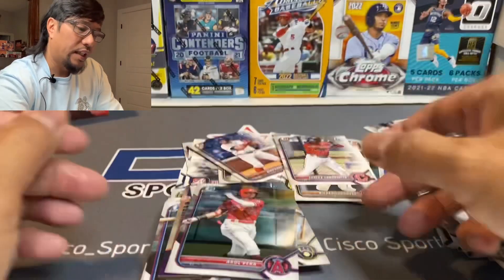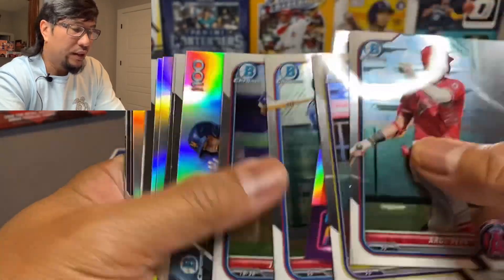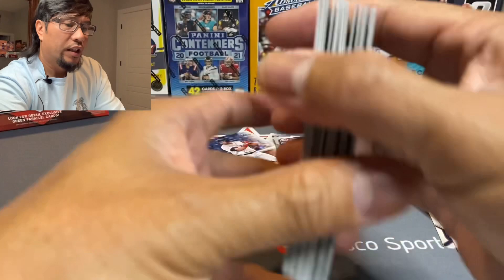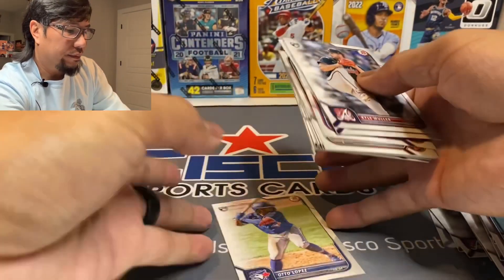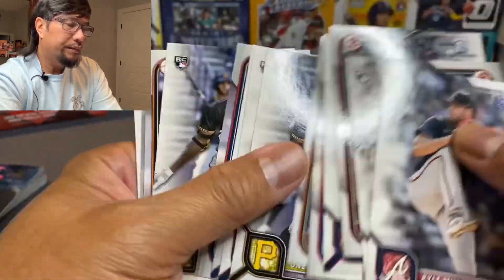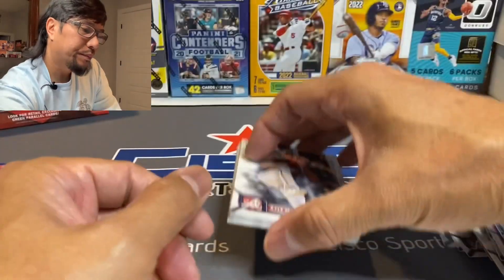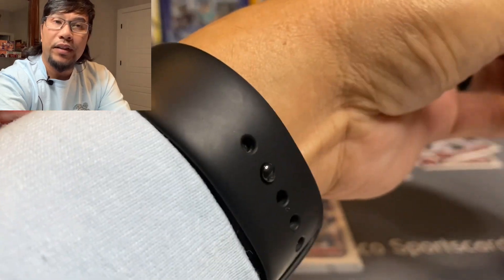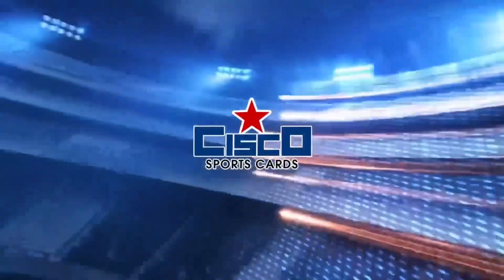Let's go over some of the highlights — not many. We've got tons of rookies, lots of chrome cards. We picked up two Shoheis, which is not bad for me because I PC him. A lot of our rookies are doubles. As always, thanks for tuning in — don't forget to hit subscribe, possibly a like button, leave a comment, and until next time, thank you. I'll see you.